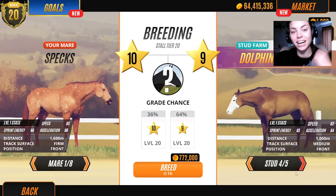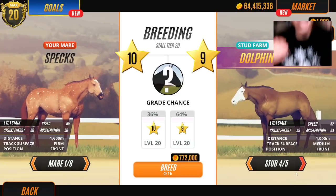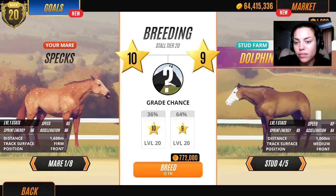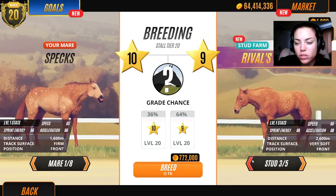I actually just uploaded this merchandise top, which is my new snowflake Christmas pattern. Let's find a different stallion here. Hopefully maybe a palomino or something, or even a chestnut - what happens if we breed two chestnuts?